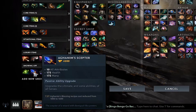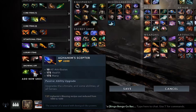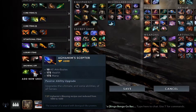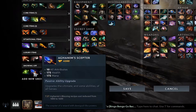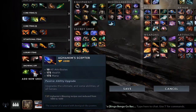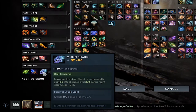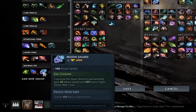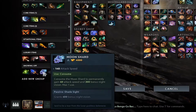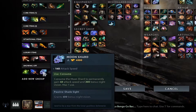Aghanim's Scepter adds a fear ability to your Metamorphosis — it only works when you have Aghs and then pop Meta. Once active, you get a 3.75-second circular fear wave that expands from Terror Blade at a certain radius, fearing nearby enemies. This is great for getting enemies off your back. Moon Shard buffs attack speed and is almost always consumed at this point since all six slots of Terror Blade are very precious in the late game.